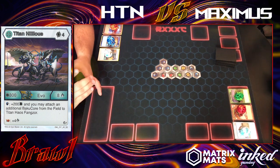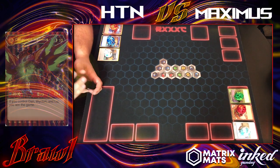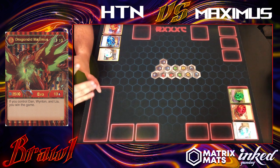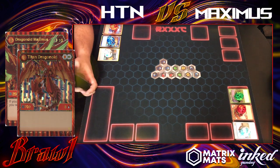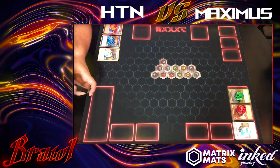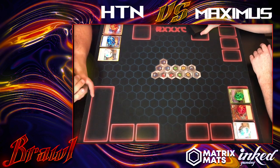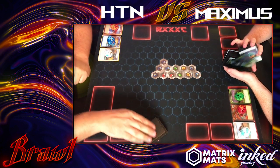This is HTN versus Maximus Dragonoid. If you don't know what Maximus Dragonoid does — he is the Exodia of the Bakugan game. If you have Dan, Wenton, and Leah out on the field, you immediately win the game once the evolution is on the table. Visual is playing the Maximus deck and we get a pretty good look at what this thing can do.